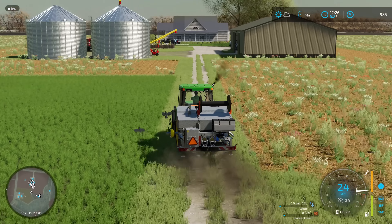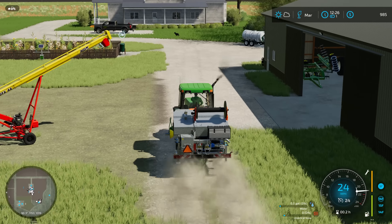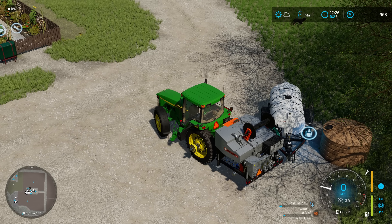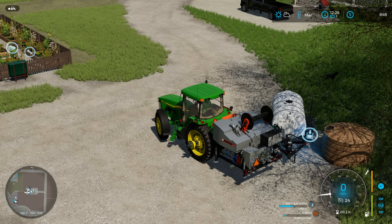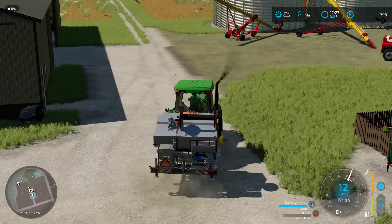I'm driving over to put some water in the tank. I've got water in there - I'm not sure if I can pull from that tank, but we'll fill the water straight from the pump. That is costing us a little bit of money, but we don't have that much money. I'm expecting we'll be able to at least fill up the water tank. There we go - 740 gallons, just short - should work out all right.